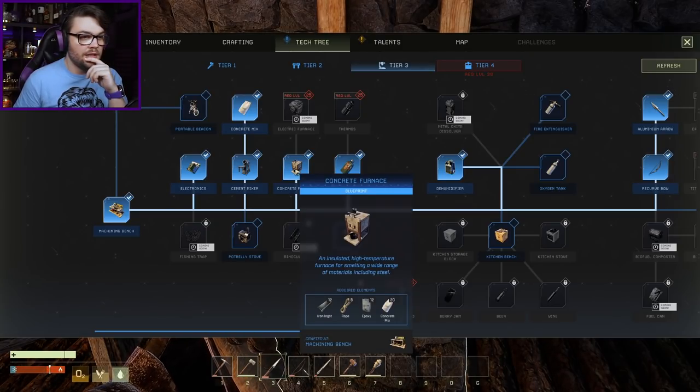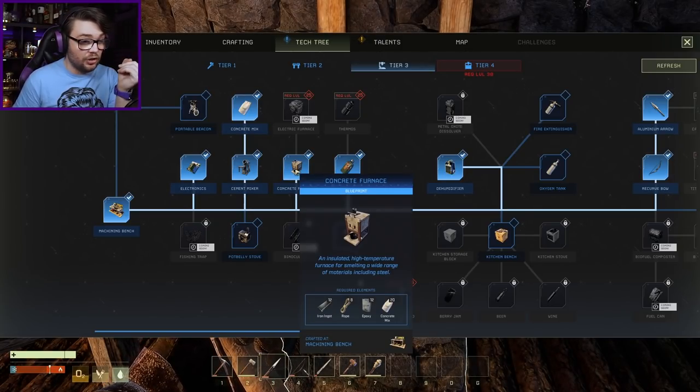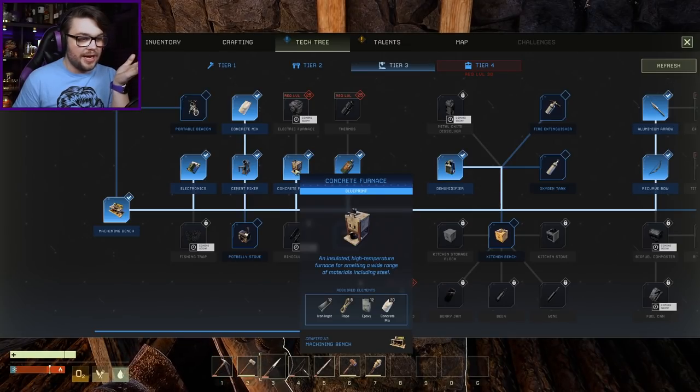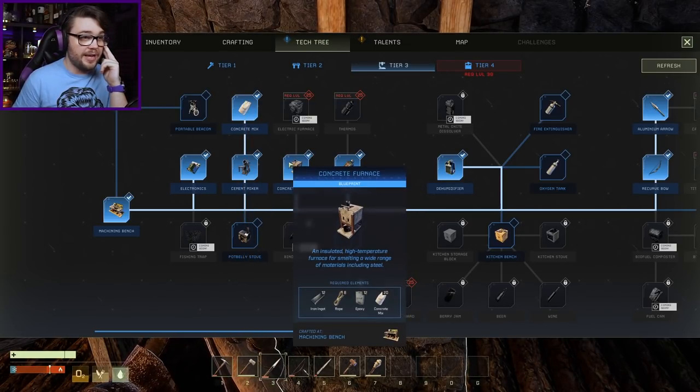Here we go - concrete furnace. Wide range of materials including steel. That's the one that I need. I've unlocked it, but I haven't made it yet. But I need rope, concrete mix, I have a cement mixer, and concrete mix. How do I make rope, then?